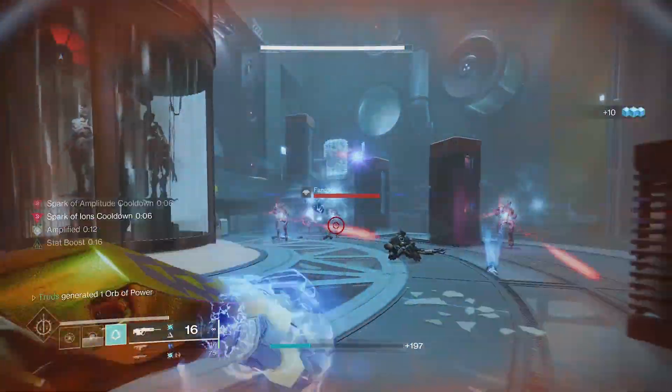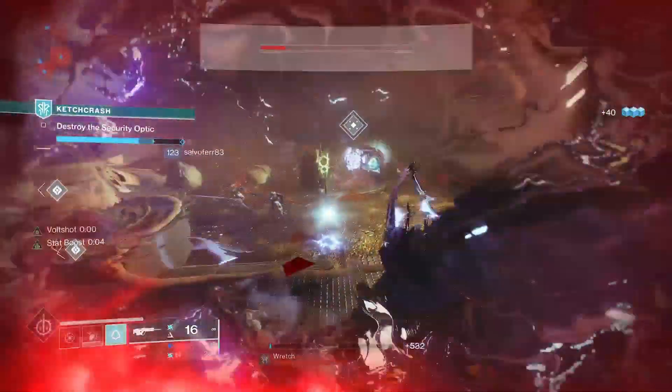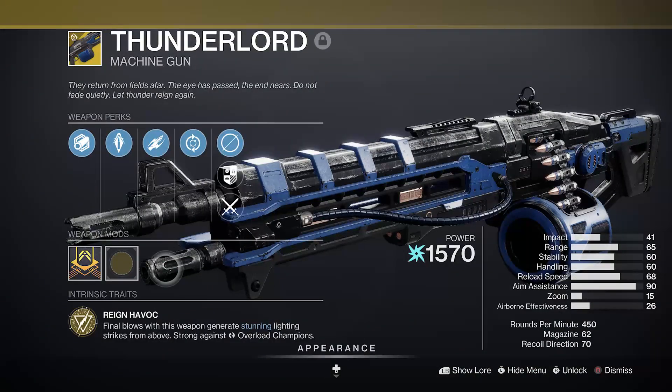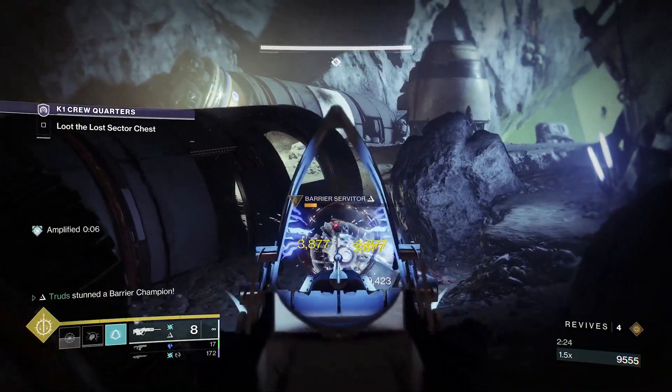Remember that you can take this straight into endgame champion content with Spark of Amplitude to jolt champions, with even both the anti-barrier scout and overload grenade mods as great picks, or even simply just use Thunder Lord. However, if you're not a fan of Thunder Lord or want something that hits like an absolute truck, try out this underrated exotic instead.